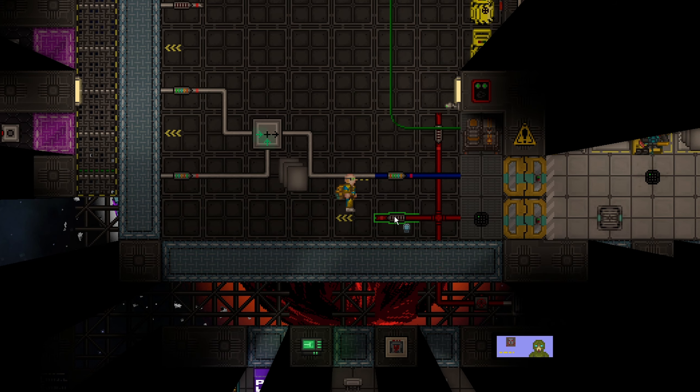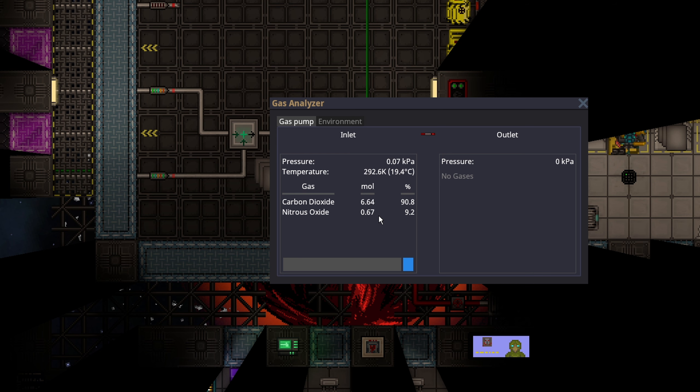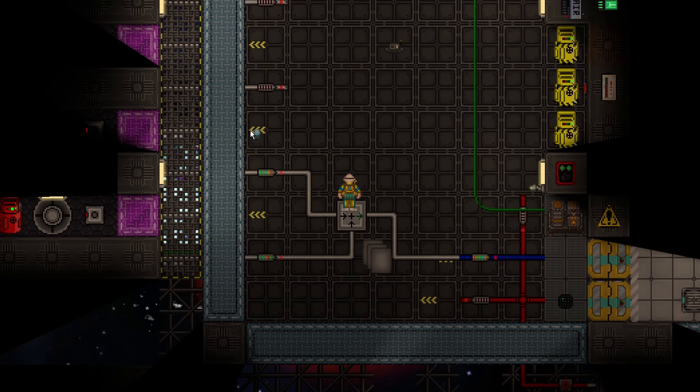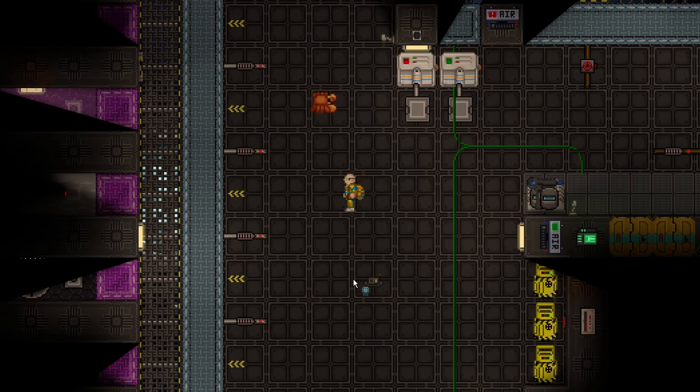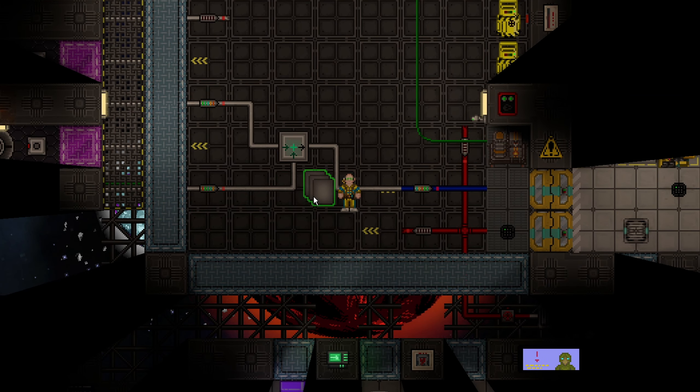Since we have no waste set up right now, all the air is just kind of getting trapped through the scrubbers. There's really not much waste with just one person, but with a full station of 80 people, you do want to manage your waste. You can filter it if you want, but for the sake of just managing temperature, it is irrelevant to manage the waste other than just dumping it all straight into space.